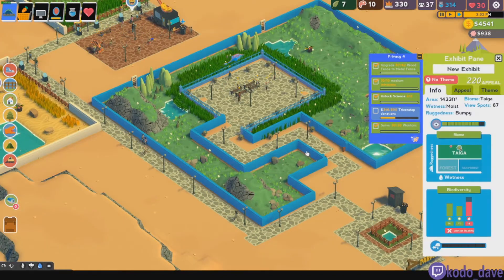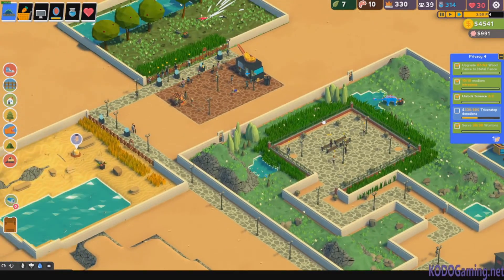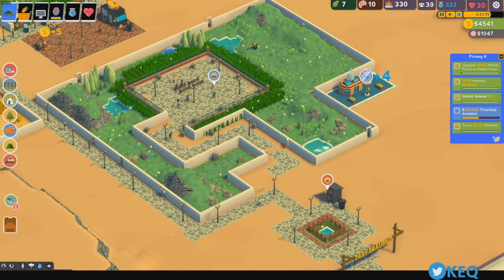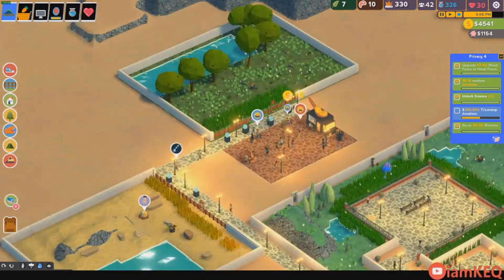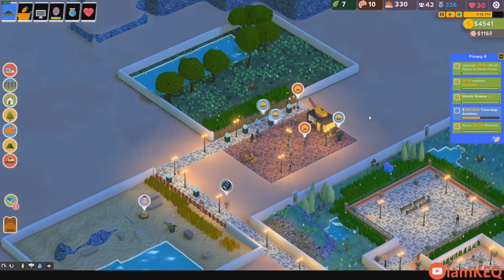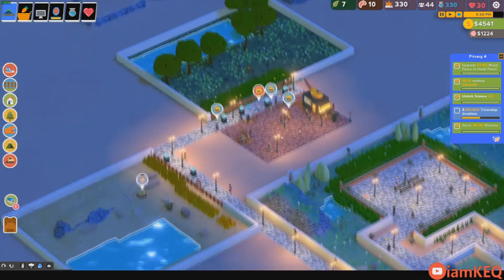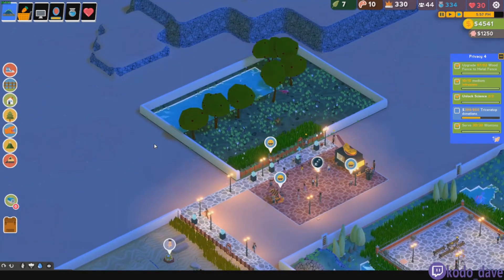These challenges where you're waiting for donations can be a little tedious, a little RNG based. What I did was I took away the pathway here in hopes of preventing people from going there. Some people got stuck in there — that's fine, they'll leave eventually. But we want people to just go this way and only come up here and look at the Triceratops so we can finish off those donations. Because we're running out of time, and we need to do donations for this dinosaur as well.